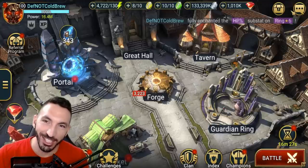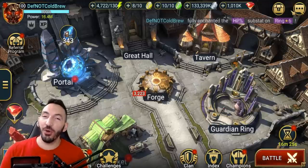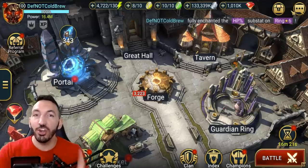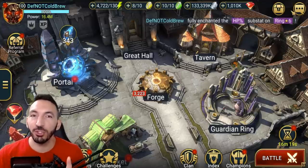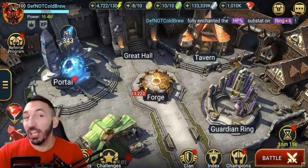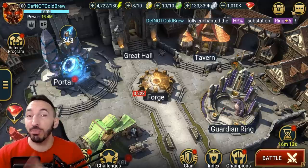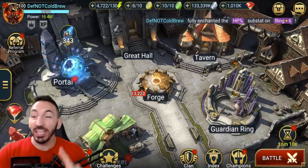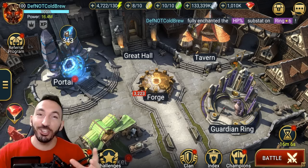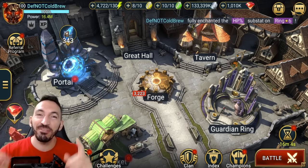Hey guys, Colby here, back to the test server with another Raid Shadow Legends video. This is a brand new, I would say S-tier, non-void legendary champion that I'll be showcasing. Poisons, poison sensitivity, activation of poisons, activation of HP burns, increasing duration of debuffs, increased speed buffs, decreased speed buffs — all in one champion. We'll have a look at him right now.